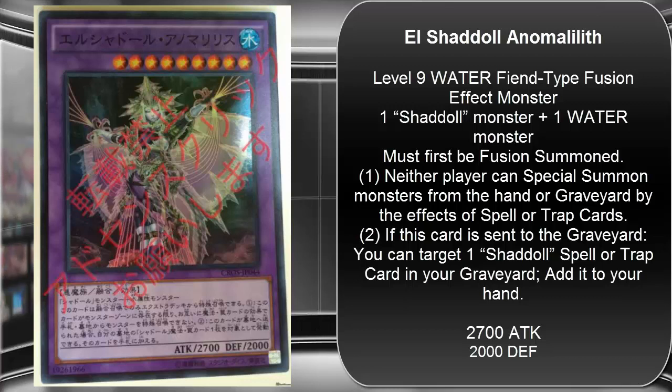I'm already seeing Shaddoll players talk about using Treeborn Frog. I was also wondering if you could use the Nephe Shaddoll Fusion from the last set — maybe that card looks a little better now. It's a pretty cheap secret rare that not many Shaddoll players were using, but it can change attributes of monsters, giving you a Water monster to bring out this new Fusion. You could even use the Zefras, which seem to cover fusion, ritual, synchro — pretty much every summoning method.